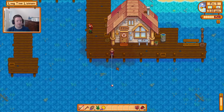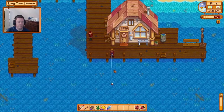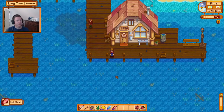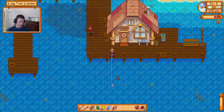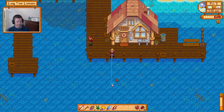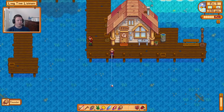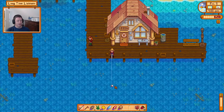There's a tuna. There's no way we'll catch enough of anything to sell some — I like to keep five of everything, and sometimes more if I need to donate one to the community center or for a quest. Or if it's needed for recipes. There's a flounder — I should check if I need it. We're just going to keep them all.